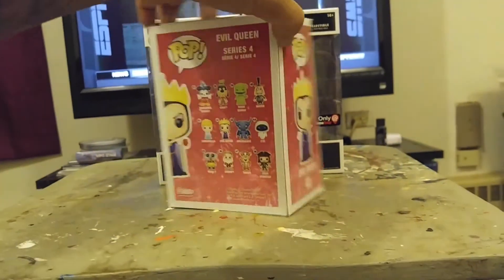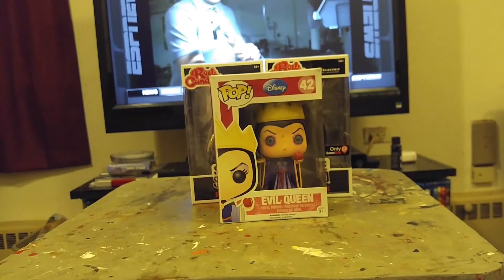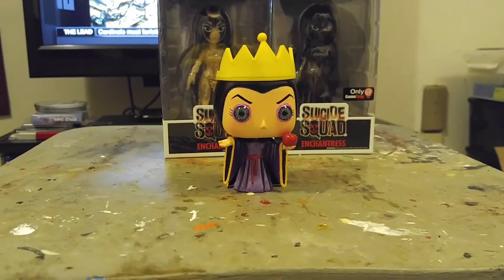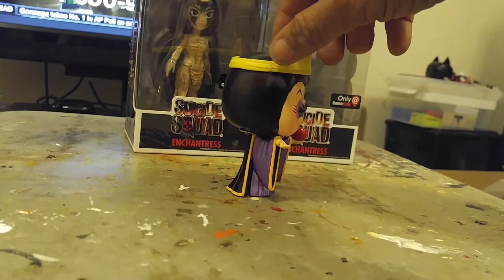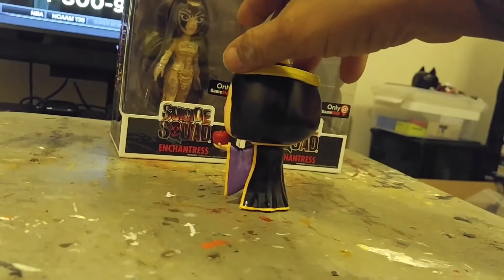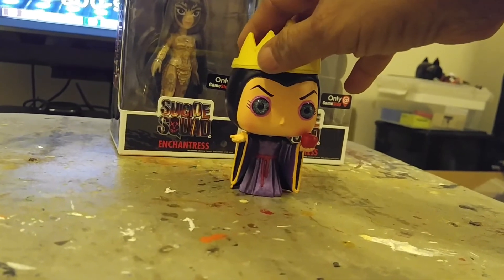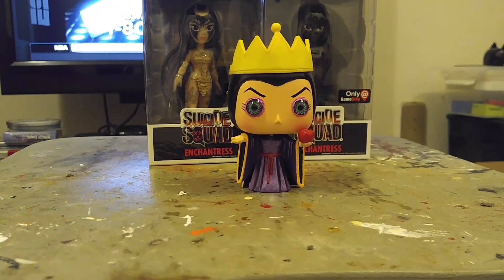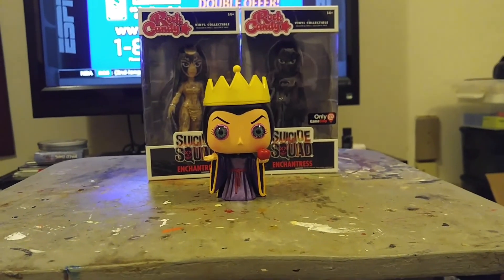Okay, now let's get to the evil queen. Here she goes. This is the evil queen. You can tell that I really did something different with the eyes, and I gave it a metallic coat. I outlined it all in the darker yellow, made the apple more rosier, brought out the robe and the belt, gave it a purple metallic paint job. And like I said, I switched the eyes out. Tell me what you think in the comments below. Tell me if you like them. Thank you again for watching the video. Peace.